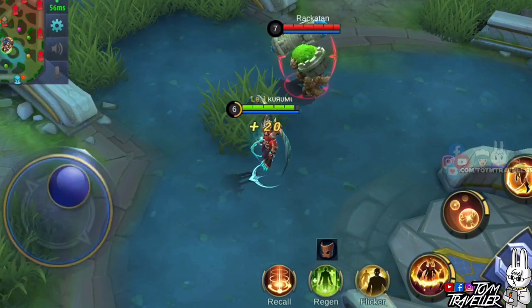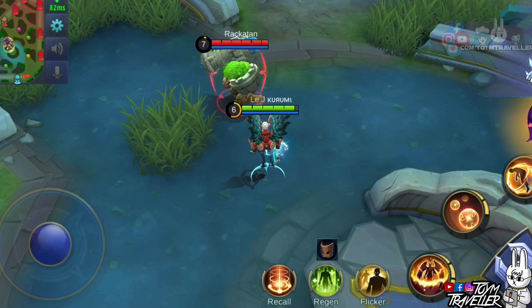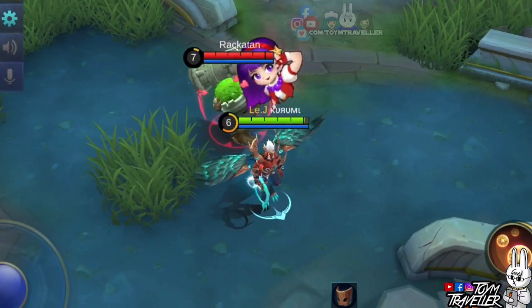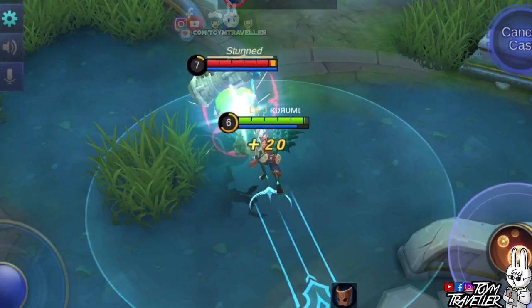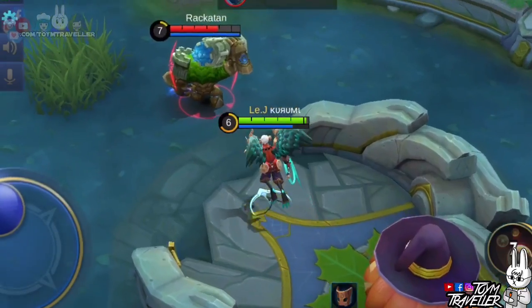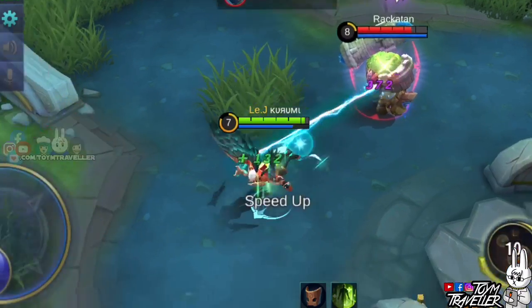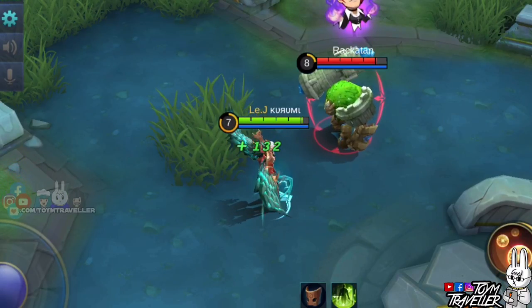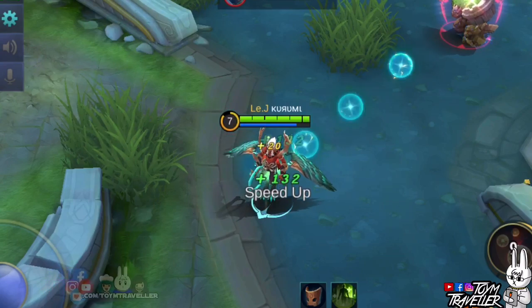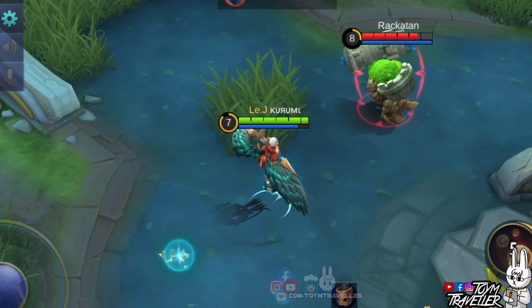Here we are again with our experiments. We have our favorite lab rat, Rakuten, to show us how to counter Kaja's ultimate skill with Purify. In the first scenario, Rakuten used Purify right after we cast Divine Judgment on him — his Purify didn't work and he was not able to get out of our ultimate skill. However, if he uses Purify right before we use Divine Judgment, Rakuten was not pulled. You have to time and use Purify right before Kaja uses his ultimate. So be aware of heroes that use Purify if you are using Kaja.